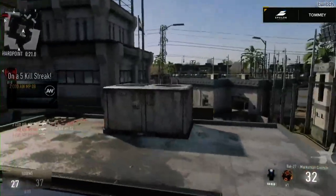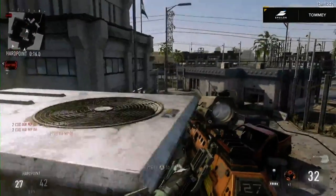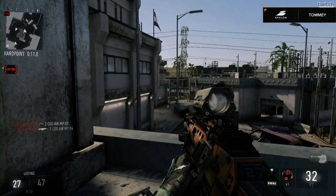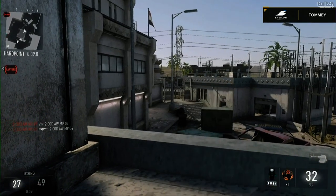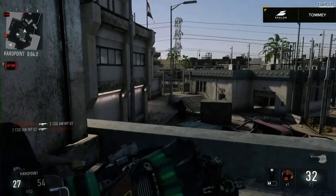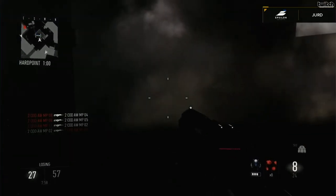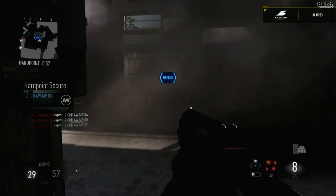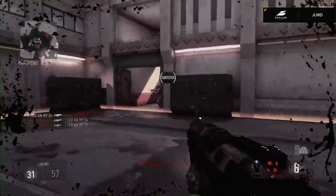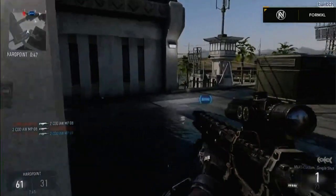Tommy is going to be on top of that hardpoint and gets shut down, trying to rotate now. Twenty-five seconds - he thought about pushing the hardpoint but decided it wasn't worth his time, setting up on the next hard point. Jerd is still using that Tech 19, and it's a shotgun like no other in the Call of Duty franchise - it doesn't actually fire bullets, it fires a pulse of energy. Tommy has pulled out a sniper rifle now - he saw Formal with a sniper and decided to snipe back.